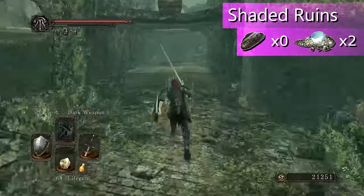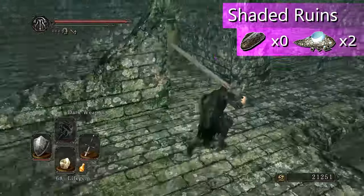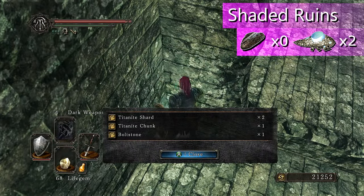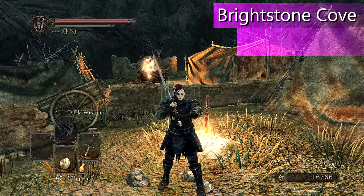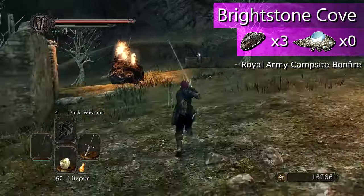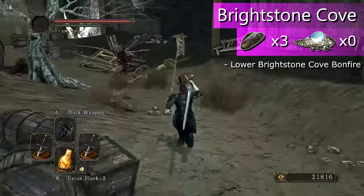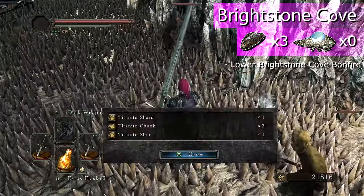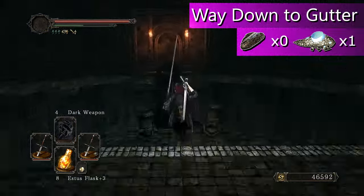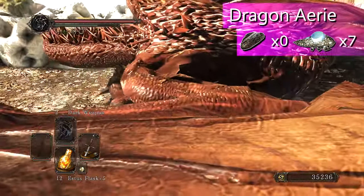Shade of Ruins has two from a Crystal Lizard. Barstern has three to collect. The descent into the Gutter has a Crystal Lizard which has one shard. There are seven shards from the Crystal Lizards in Dragonary.